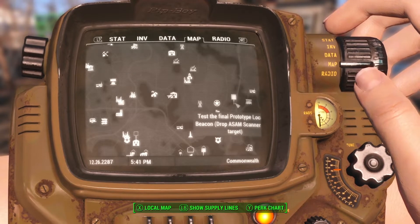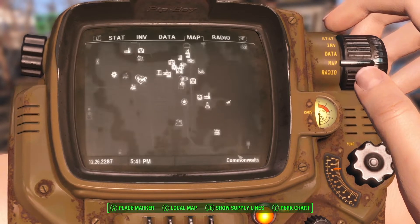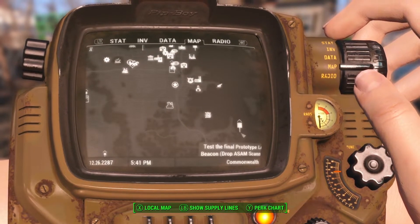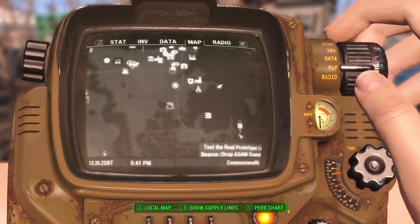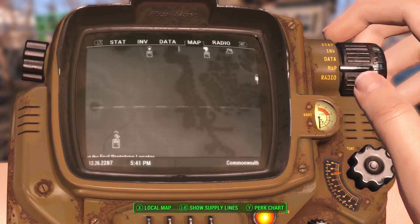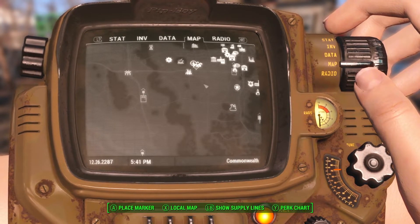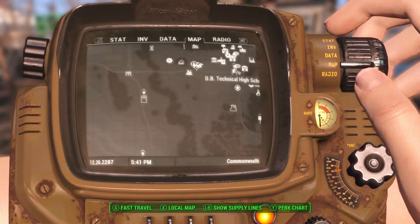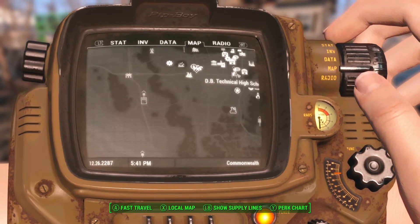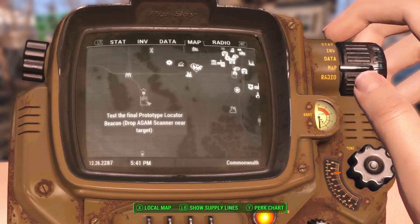The satellite array is out because of super mutants. Down here there's a truck and boat area to avoid. We're not going to do the one in the Glowing Sea. That leaves this one, or this one here in the DB Technical High School — but that one has raiders. Of all the dangers, this one is the easiest to get to, so we'll go ahead and go there.